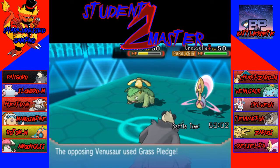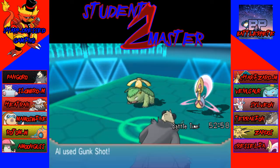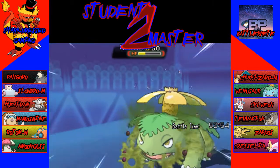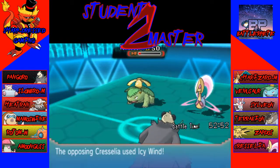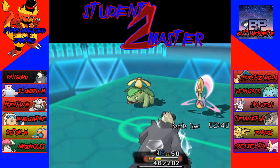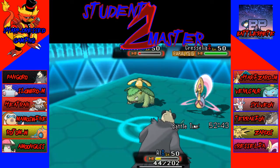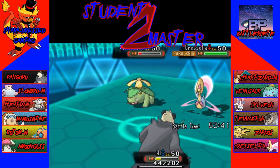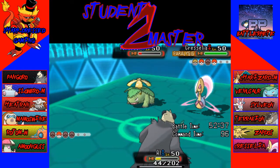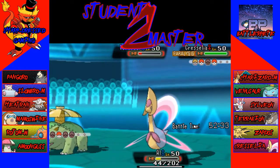He uses Grass Pledge — we should live it, and we do. Gunk Shot — I think it does about the same as Crunch did. He's going to use Icy Wind, and next turn he can take us out. If he's just going to Synthesis, I'll probably just forfeit, because at that point he's already won. He can just attack and knock me out. So Grass Pledge will take me out and we'll be going into game two.